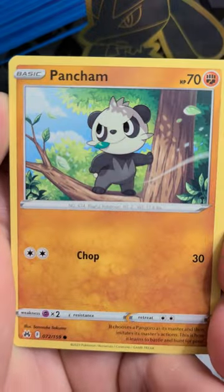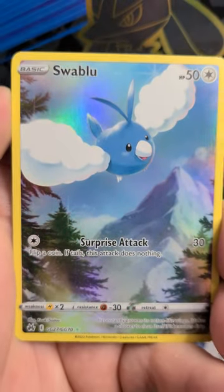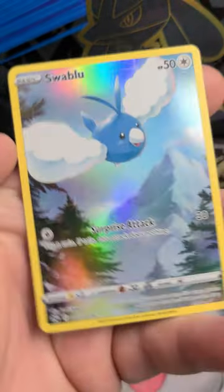Wooloo, Shinx, Panchamp, Snorun, Swablu — absolutely beautiful. There's nine of these cards that make up one image, and an Aggron.